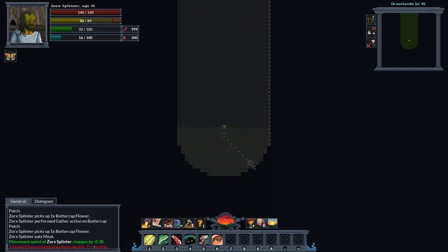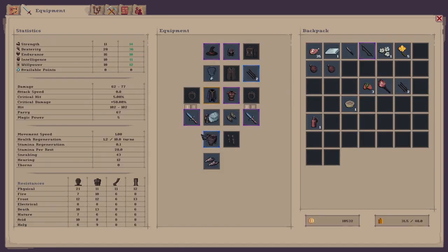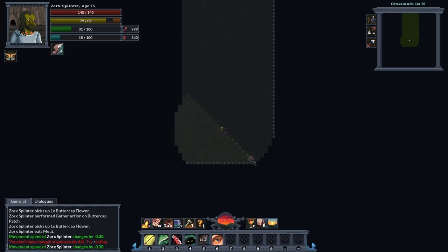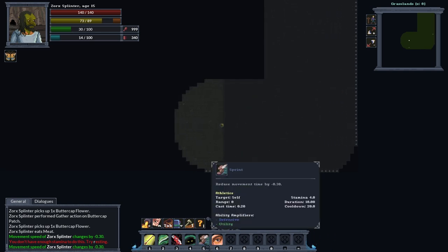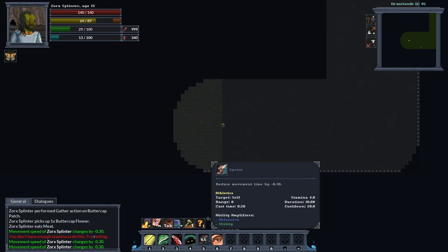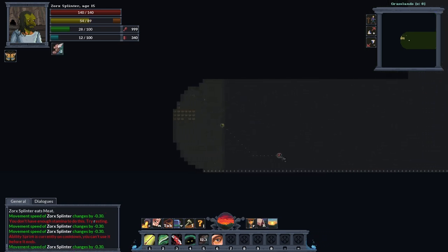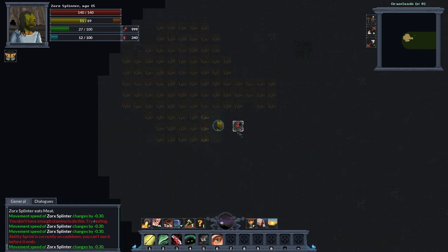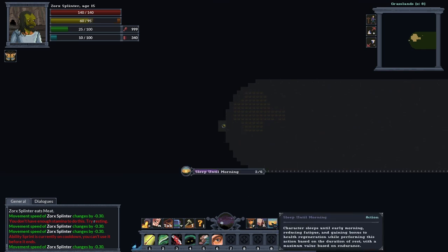That's really rusty. Better watch my athletics. I do need to level that up as well — I'll just spam sprint for that. Got to keep an eye on my stamina. What have we got here? That's not cotton, that's wheat — I want cotton. I can't see a thing, so let's sleep until the morning.